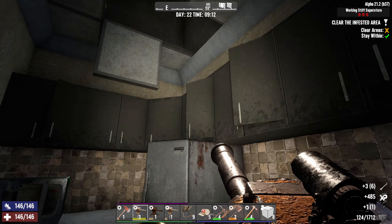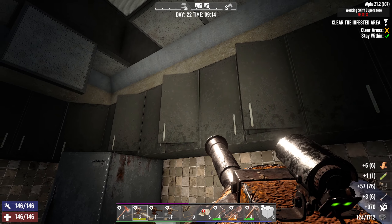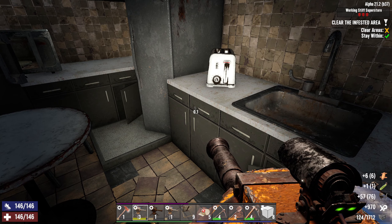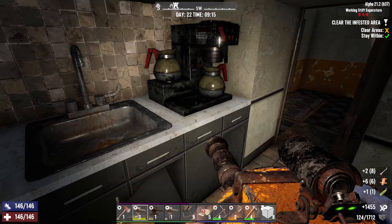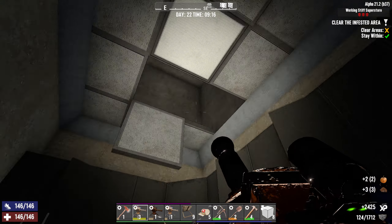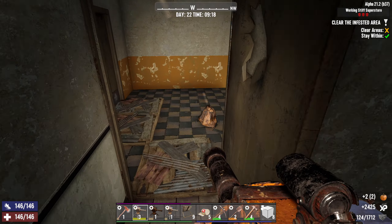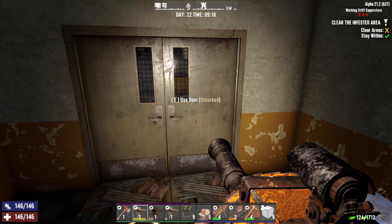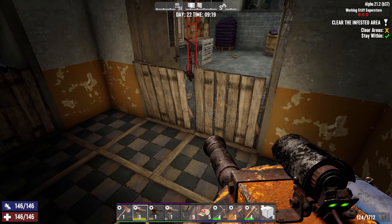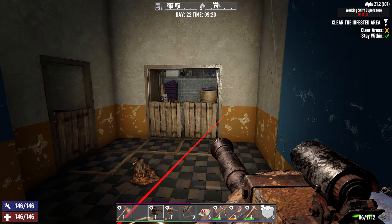I thought this was a bathroom area but it looks like it's a small rest area for the workers with like a kitchen and stuff. Coffee. More cupboard. And that's about it. I mean I can totally jump there but I don't think that's the way we should go.